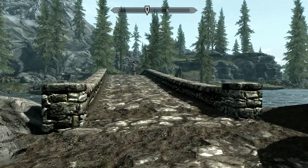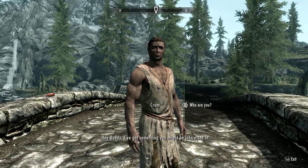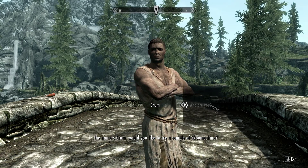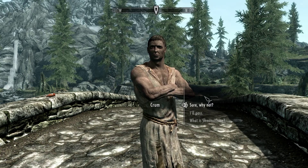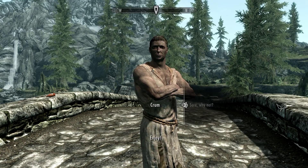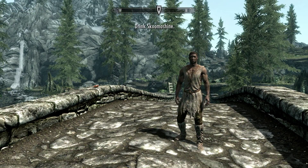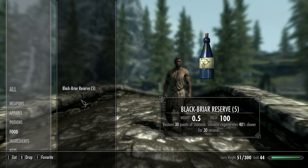The quest starts on Riverwood Bridge, right next to Riverwood, which is a town the player finds himself in on their way to Whiterun at the beginning of the game. As the player crosses the bridge, they'll meet my quest giver, who force greets them across the bridge. His name is Crum, and I designed him to be a drug pusher who gives you a free sample to get you hooked on the product that he and the bandits are making. This starts my quest — the first objective is to drink the Skumashine.